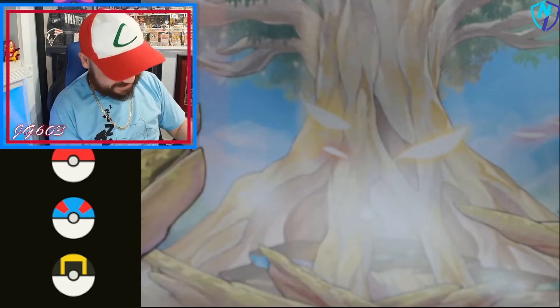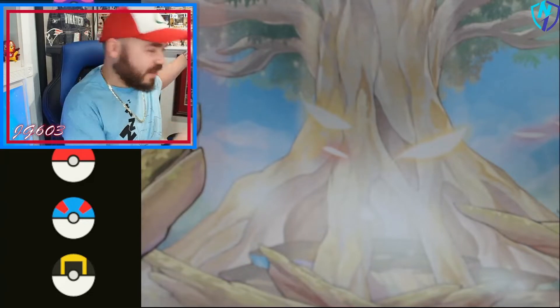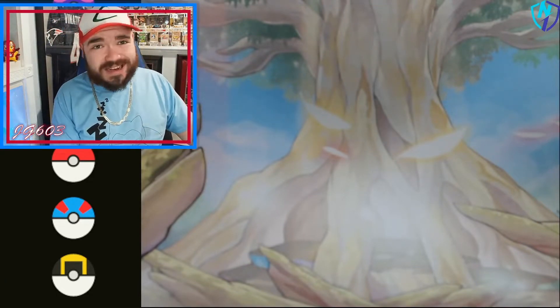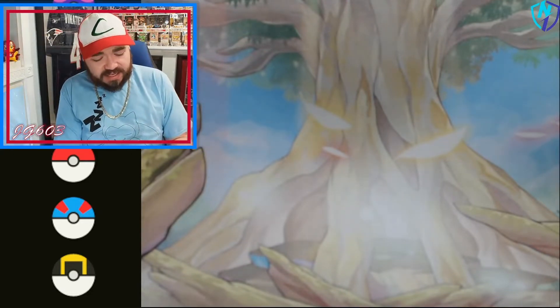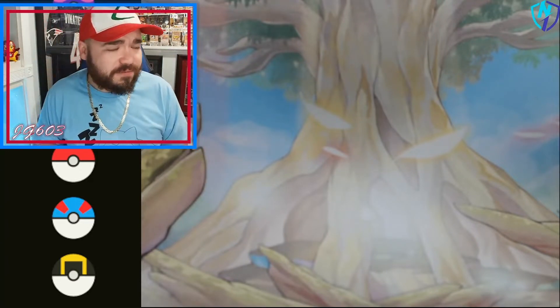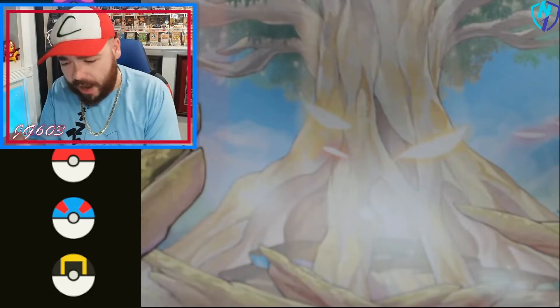So let's get all this stuff out of the way and get into these packs. Silver Tempest, newest set. Of course we're looking for the Lugia ideally, and when we open these big boxes we take one pack, set it aside, and that'll be the last pack magic. Let's go for the Lugia artwork pack — set it right up there for safekeeping.